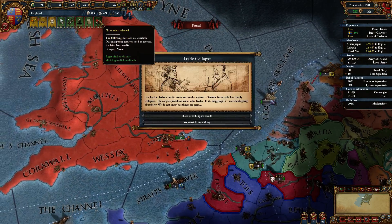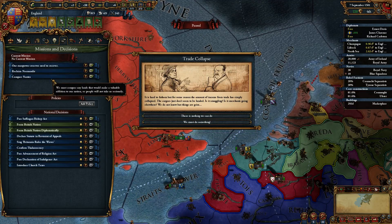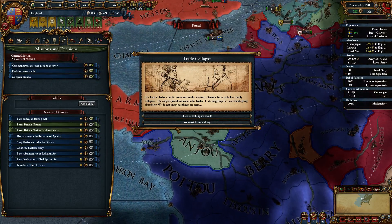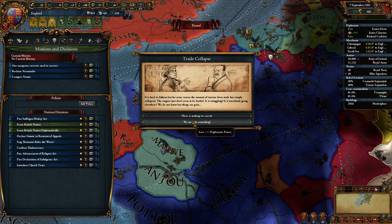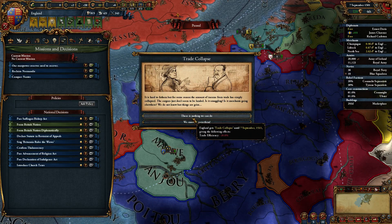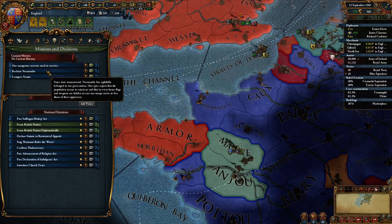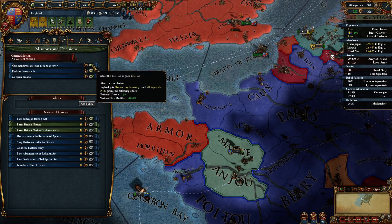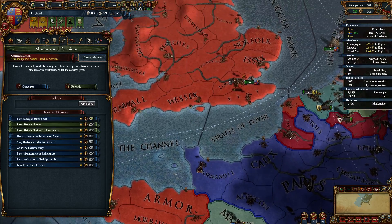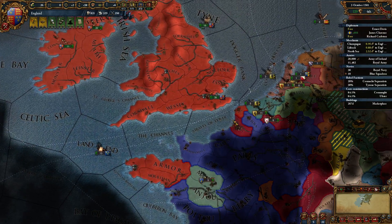5 prestige and 25 diplomatic power. Reclaim normally — conquer Nantes? Nantes is the property down here. Yeah, I'm not going to do that. I need that trade efficiency, so I'm going to lose the diplomatic power. Reclaim normally? Nope. Conquer Nantes? Nope. Let's recover manpower — this is like the most boring mission ever, but I think it's important. Speed it up even further.